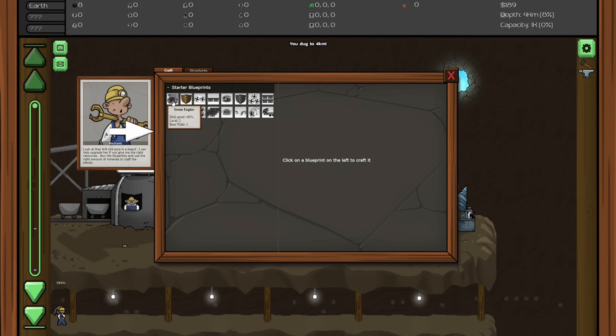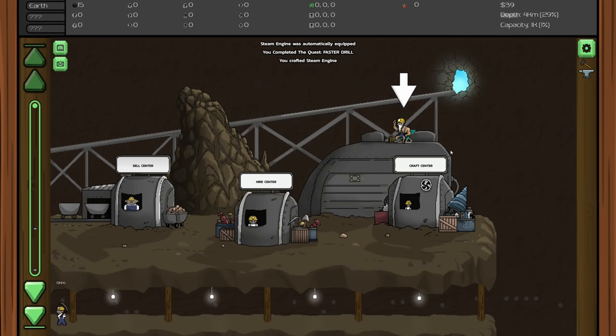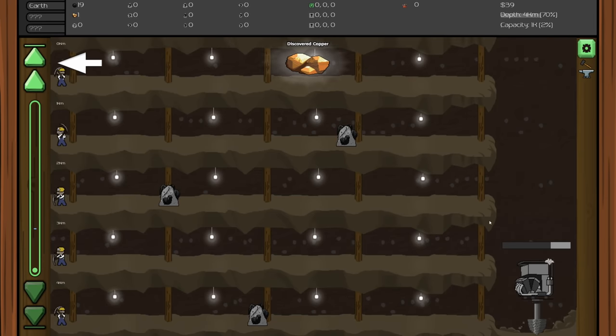There's some basic tasks to do first. Steam engine drill speed plus 80 percent - let's get that. That's going to make our drill 80% faster. The deeper you go the slower it will take, so like once we get down to level 15, 20, 30, 40 it's going to be really slow, so upgrades are going to be super key.